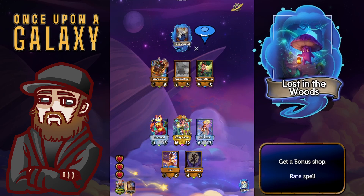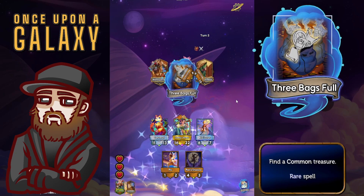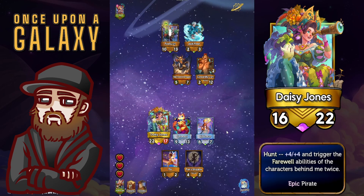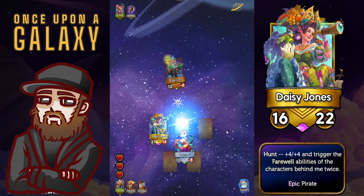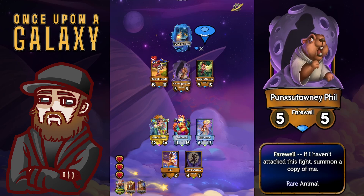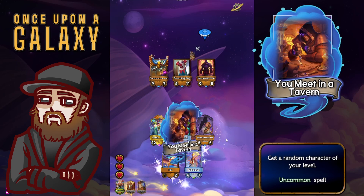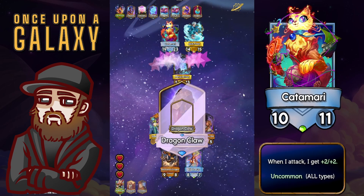Basically we just need to pick up a farewell ability this turn if we can. It looks like we're not going to be able to, but we still want to get Daisy Jones hunting because she does get bigger for each hunt, so we definitely want to get her into slot one over the katamari. As much as I like katamari being able to attack first and get those stats, I think keeping Daisy Jones big enough to keep slaying is much more important. We win that combat pretty handily. Only 4-4 per slay — same as getting an and bunny slaying at this stage, which is pretty good. We do pick up a farewell character in Punxsutawney Phil, but it's not really the one you necessarily want behind Daisy Jones, especially if she's in slot one.